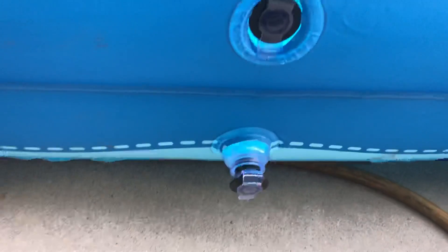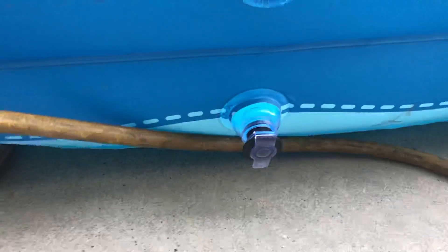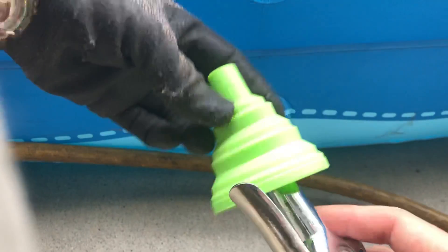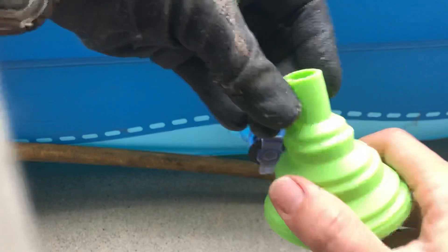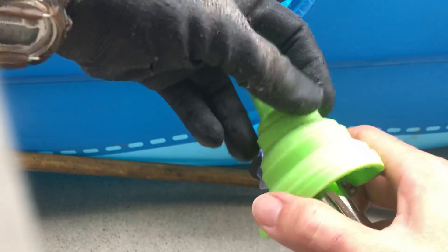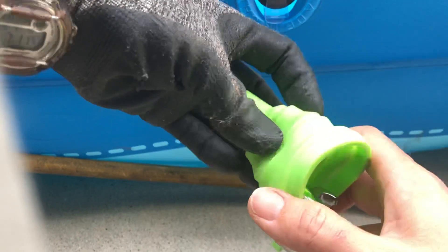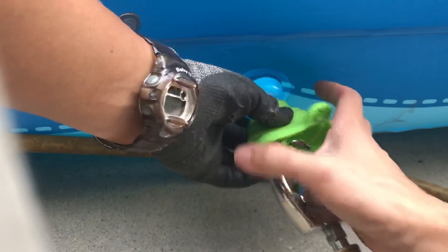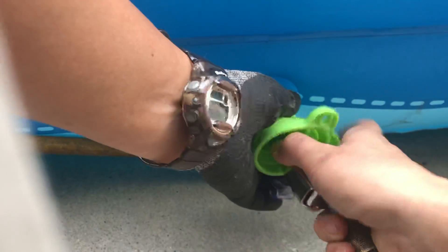I'm going to sit down so I can prop my phone with my knees, and I'll show you what I did here. You're just going to take this, pop it in, and it's going to fit in here perfectly. This is going to seal around here because it's silicone and it'll totally just mold to whatever shape. Don't push on the side — just fit that right in. There we go.